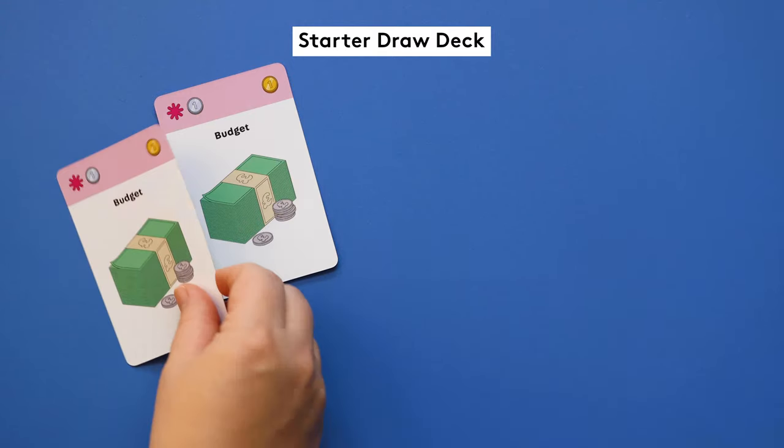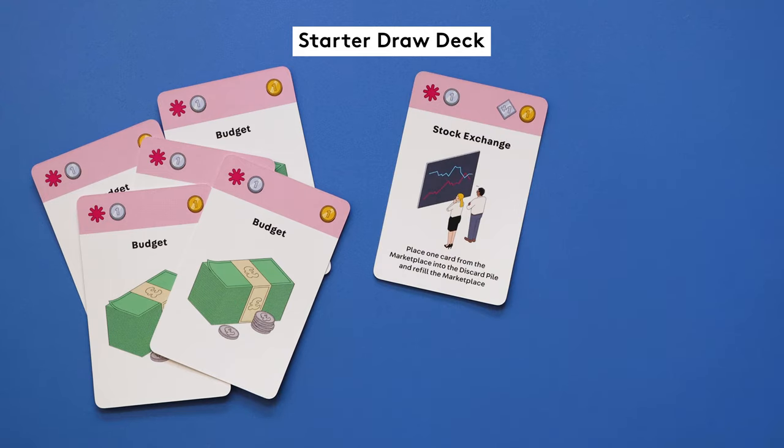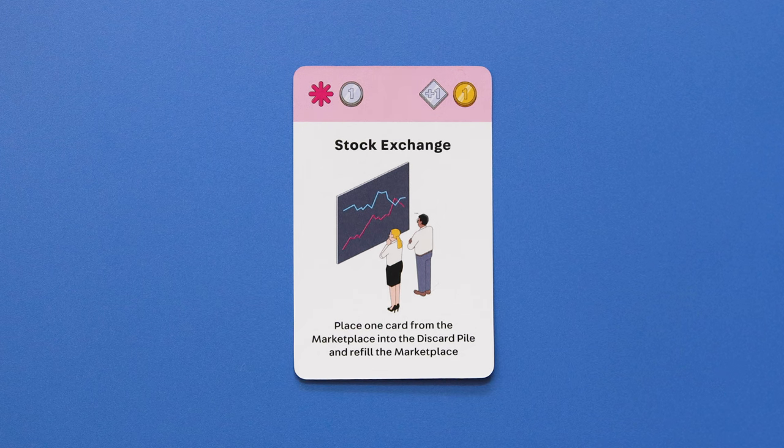Each player will get a starter draw deck with 5 budget cards, 2 stock exchange cards, 1 poor housing card and 1 poor transport card. You'll recognize the starter cards by the pink band and the asterisk symbol.